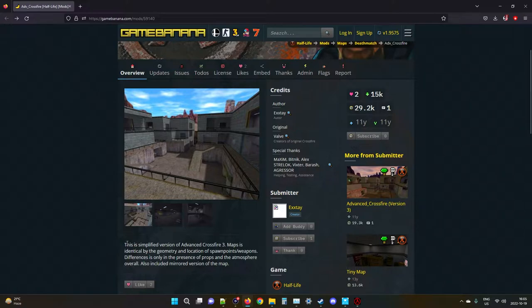Apparently this is a simplified version of Advanced Crossfire 3, which is this one here. I don't know why I didn't go for this one, but this is the one I downloaded. The maps are identical in geometry and locations of spawn weapons. Differences are only in the presence of props, which there really weren't that many anyway, and the atmosphere overall. It also included a mirror version of the map that was flipped horizontally - and I'm not going to show you because this is not Mario Kart. That doesn't matter if this is in a racing game. Nice bonus though, I guess.